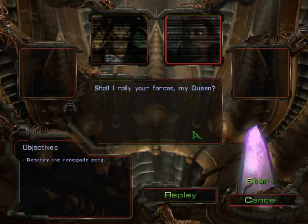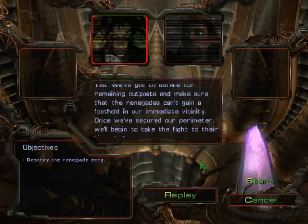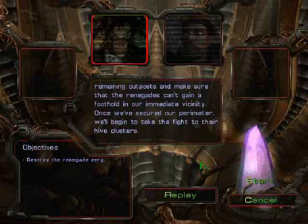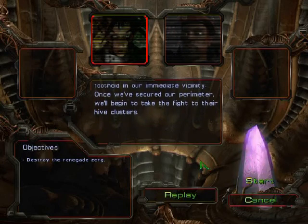Shall I rally your forces, my queen? Yes, we've got to defend our remaining outposts and make sure that the Renegades can't gain a foothold in our immediate vicinity. Once we've secured our perimeter, we'll begin to take the fight to their hive clusters.